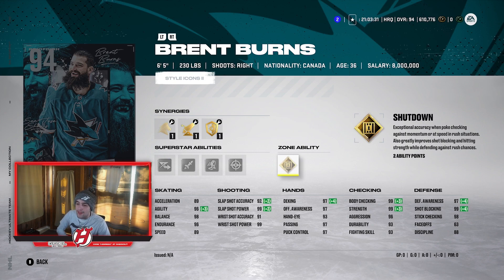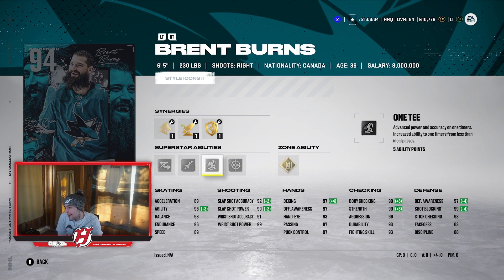The Gold Shutdown is what makes Burns so good — you can say there's definitely a faster D-man than him, but Gold Shutdown is what makes him so broken. He's such a big D-man, and having Gold Shutdown makes it that much better. Great defensive awareness: 97, 99, 98. Checking is unbelievable: 99 body checking, 99 strength. This guy should be hard to knock off the puck and can knock people off it very easily. I've heard great reviews on him — Brent Burns is one of the best D-men in all of HUT.